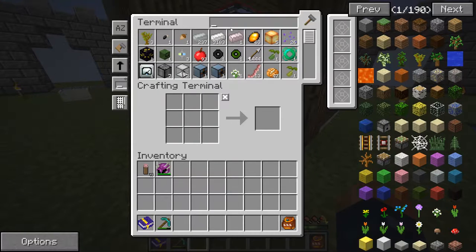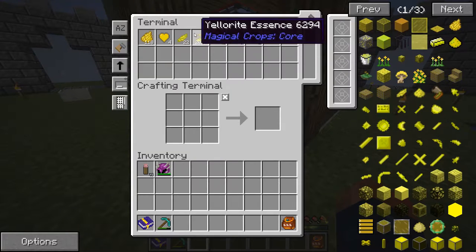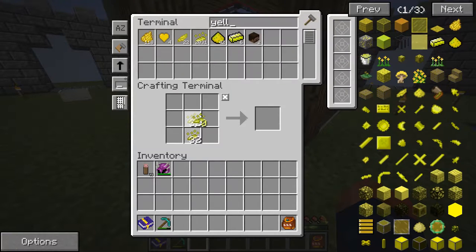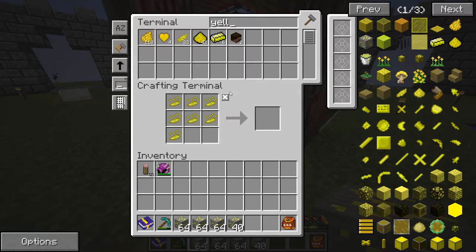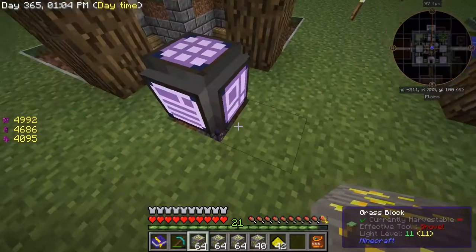So what we need to do is create a bunch of yellowrite. As you can see, I have tons of essence. I'm going to fill this up and see how many ore we get. That's quite a lot — honestly, that is a lot. And we're going to need this dust as well.